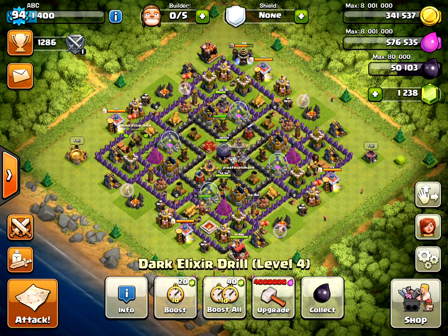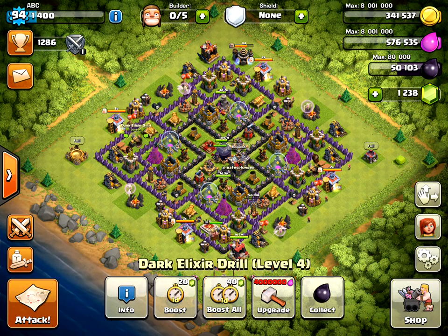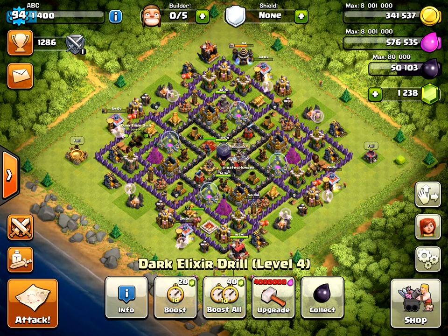Hey guys, welcome to another episode of Clash of Clans. This is a little different than my usual videos because I wanted to take you through a dark elixir strategy I've seen on YouTube that I've been using. It's called either the Archer Walk, Super Queen, or Archer Queen Walk. Basically what you do is use the Archer Queen with a bunch of healers, wall breakers, and archers or minions to get dark elixir.